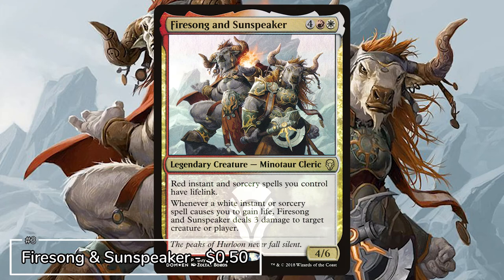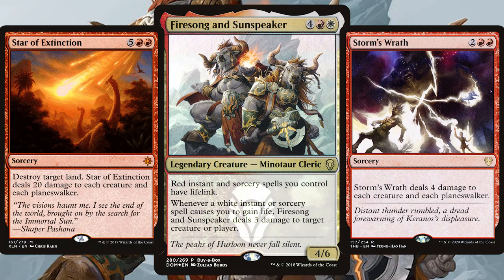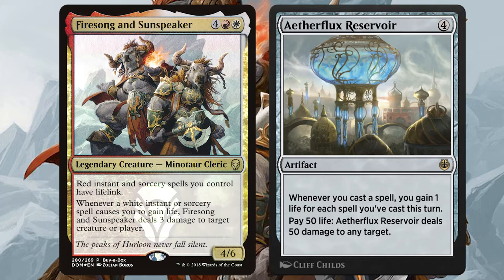For the third best Boros Commander we have Firesong and Sunspeaker. Sounding like the next book in the Game of Thrones series, this Minotaur duo from Dominaria loves those instants and sorceries. Fill your deck with them as not only do Firesong and Sunspeaker give red instants and sorceries lifelink, but whenever you gain life via a white instant or sorcery, Firesong and Sunspeaker deal 3 damage to target creature or player. Aetherflux Reservoir is my personal favourite inclusion here too.